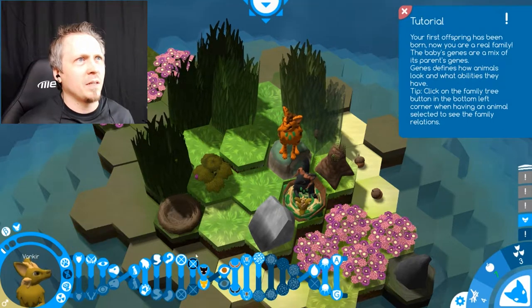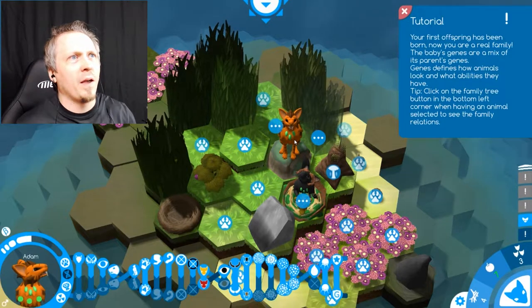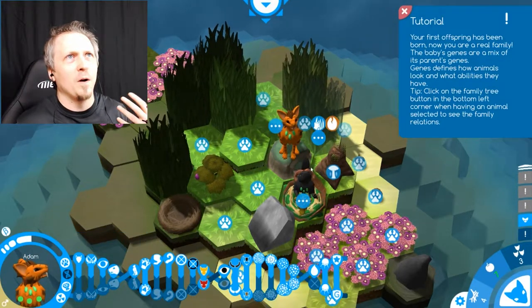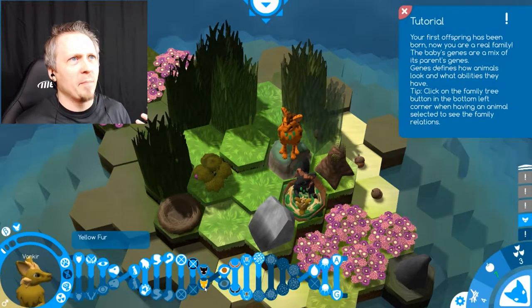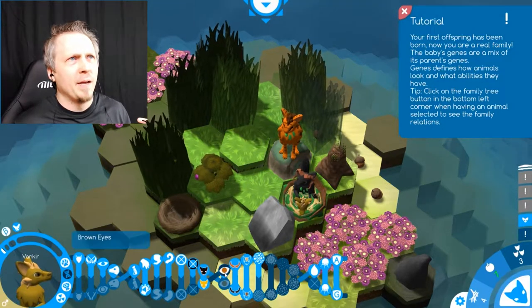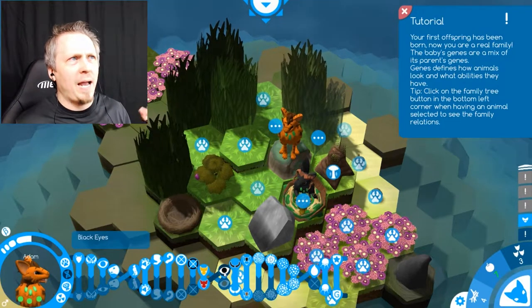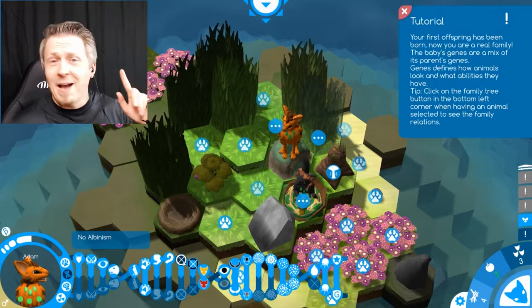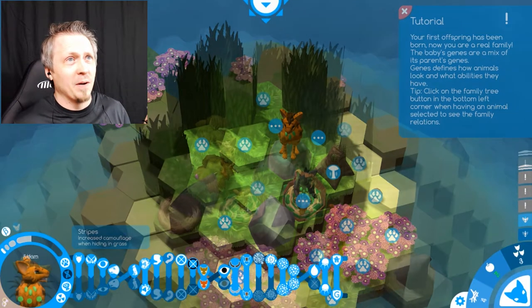Let's see — can I compare between them? Look at that! I've got yellow fur and red fur from the parents — black and black — and now I've got black and yellow combined, so I get a darker yellow fur. Brown eyes from one parent, black eyes from another. No albinism — that's a good thing. We don't want albino animals running around.